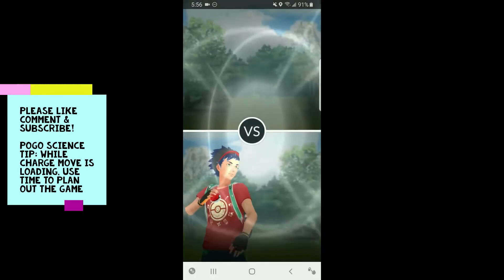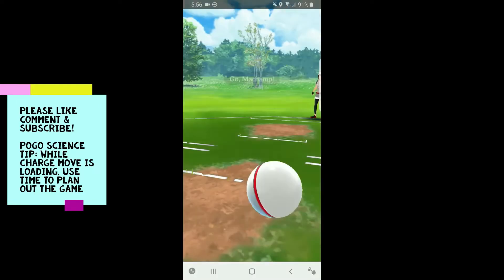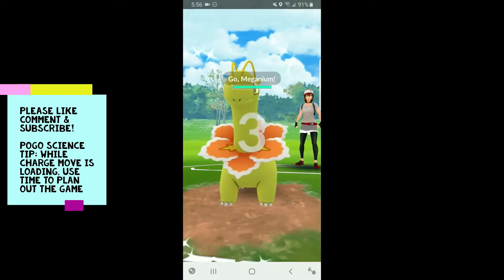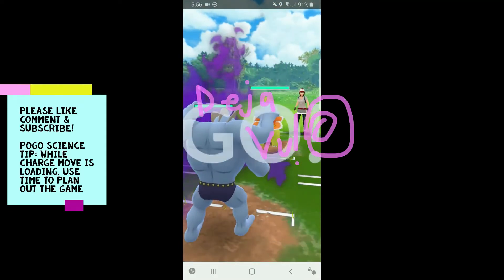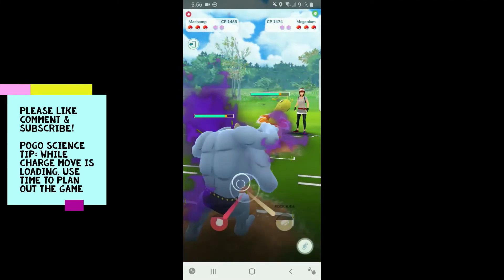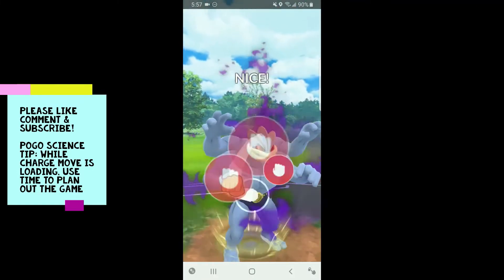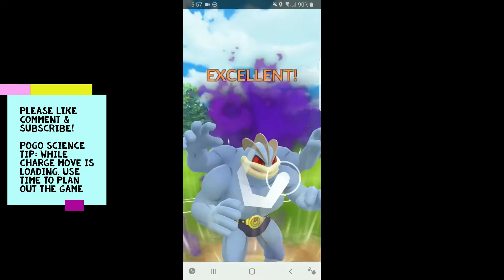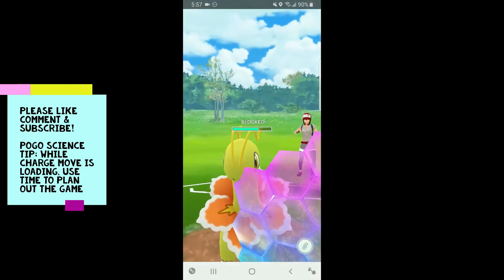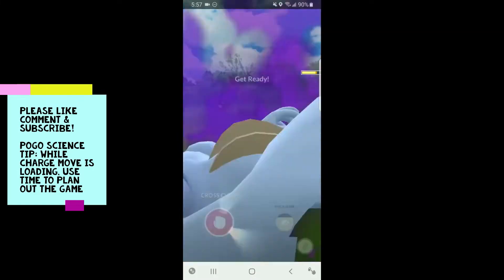Good game to my opponent — once again Shadow Machamp helps us win the lead. We've got to keep running it in the lead position if this is how it's going to be. Of course you've got to avoid Psychic Pokemon and Azumarills, but even against Skarmory it actually wins in the one-shield scenario from what I've seen. We get Meganium again in game three — let's go for the Cross Chop right away and force the decision.